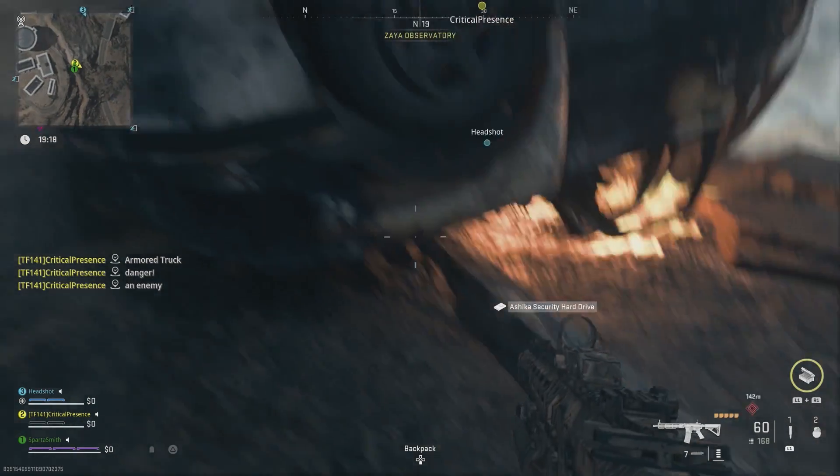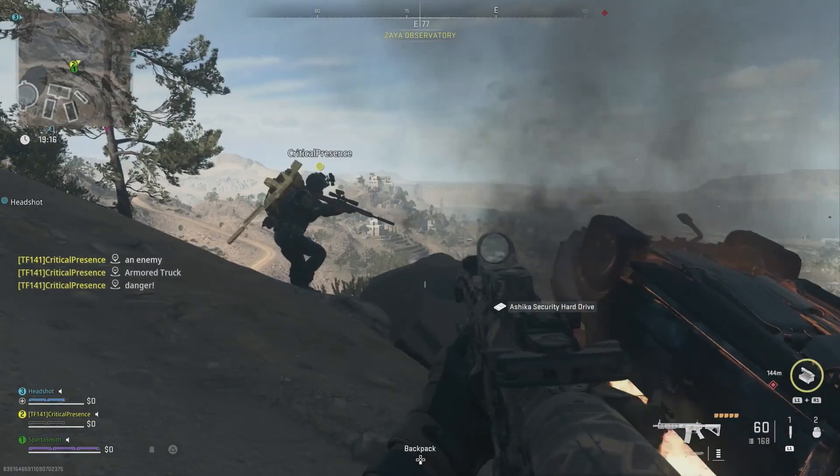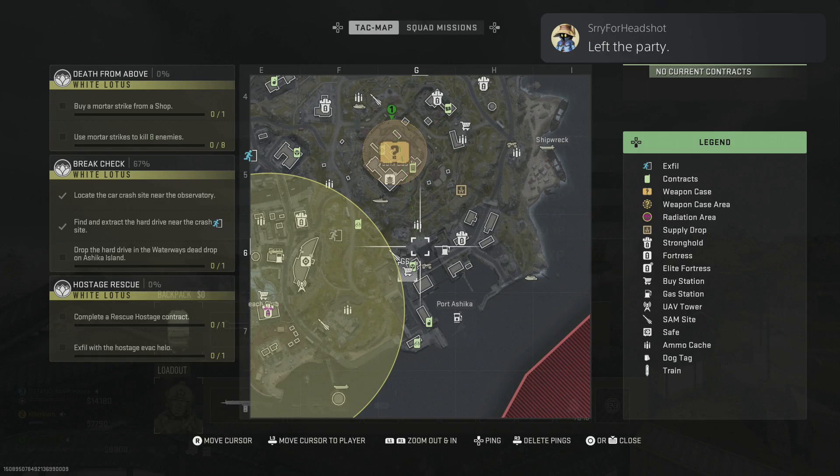You'll see the item you need to pick up. Grab that and then head to Ashika Island where you'll find it at this location. This is the entrance to the waterway that we use. There are three entrances I believe, and this is the one we come in from — I believe it's the closest one to the dead drop that you need to find.